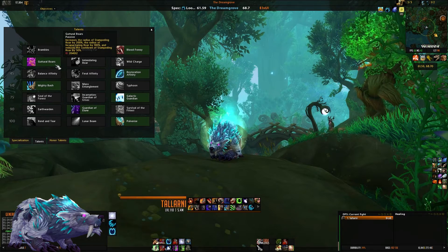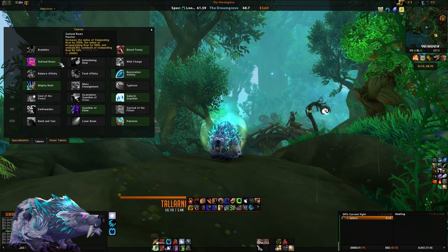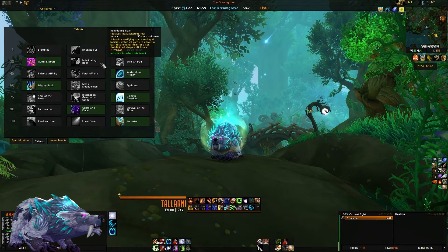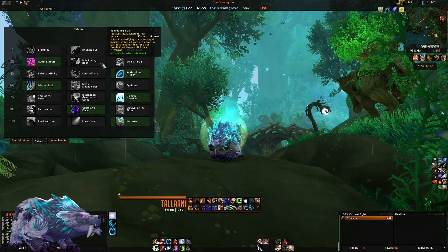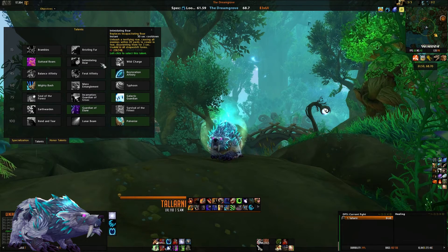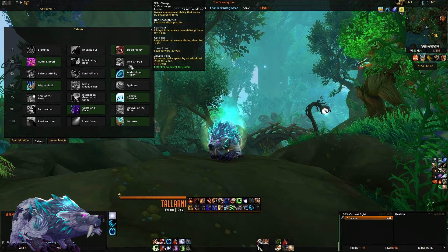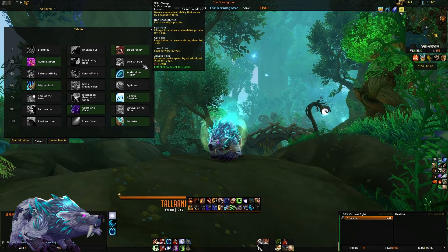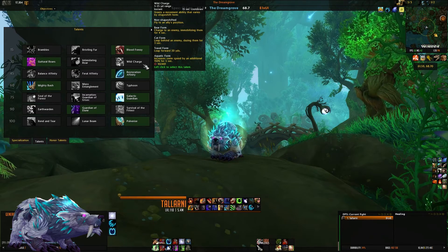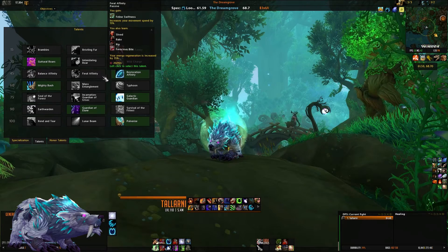Tier two is utility-based, offering guttural roars, intimidating roar, and wild charge. I prefer guttural roars because it halves the cooldown of stampeding roar and increases its range to hit almost your entire raid. Intimidating roar replaces incapacitating roar with a fear — useful only in very specific mythic plus situations, and risky since fear can cause enemies to flee into other packs. Wild charge is popular among bear players but I still prefer guttural roars.